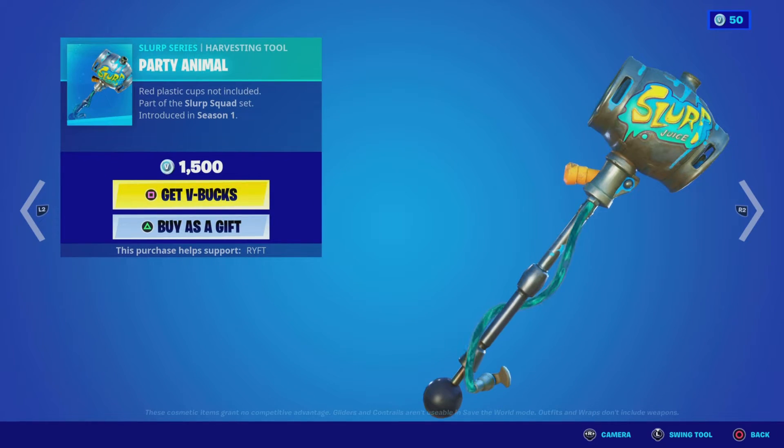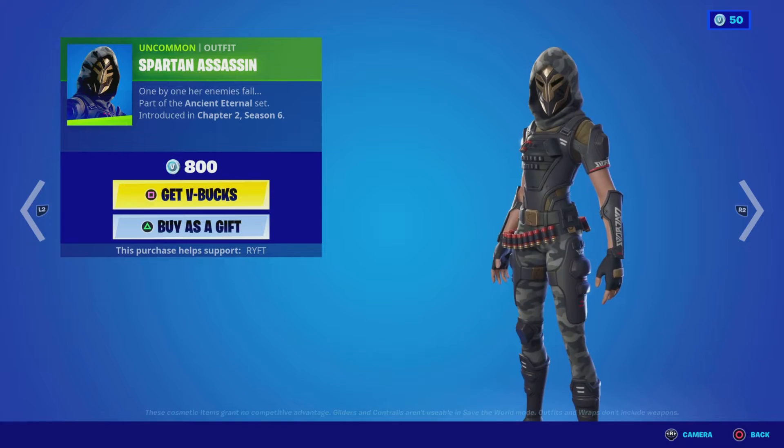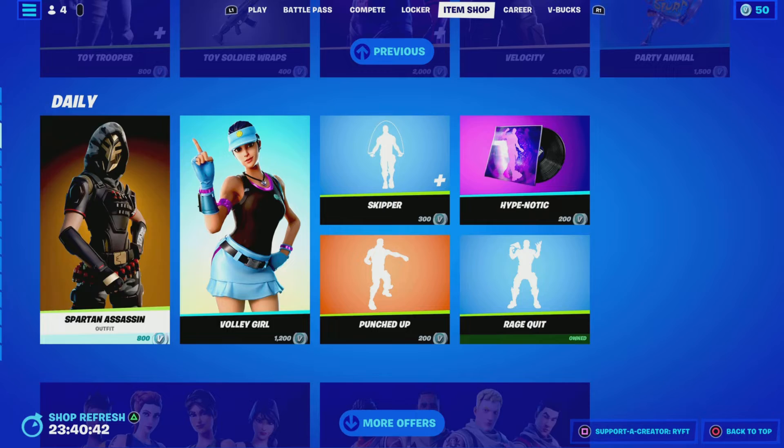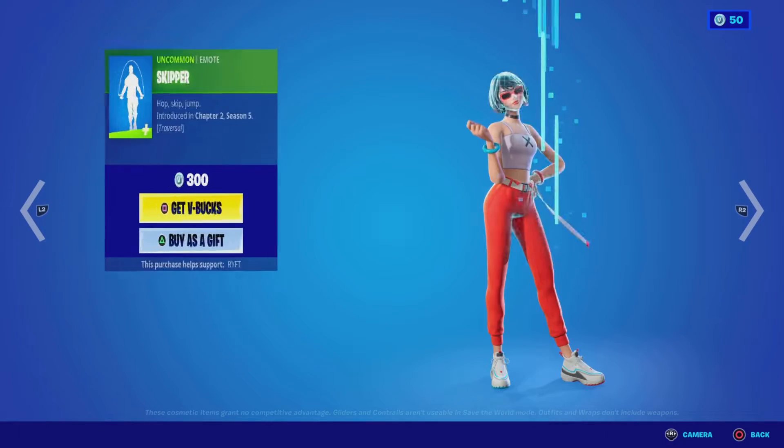And we've got Party Animal Hockey 2. We've got Sporting Assassin, which is a decent skin to be honest. We've got Volley Girl with a bat bling, used racket. We've got Skipper.